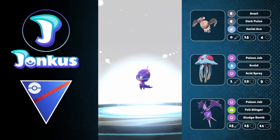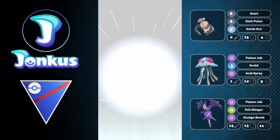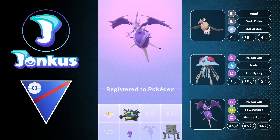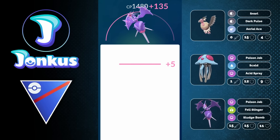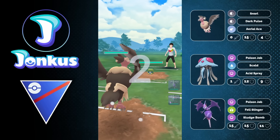Hello and welcome to a new video. Today we're gonna take a look at the new Naganadel in the Great League, or Catch Cup depending on how you want to say it, but we only have this new Pokemon here right now. We can actually get it below 1500 CP, which I always love. I always love to collect all those legendary Pokemon for the Great League.